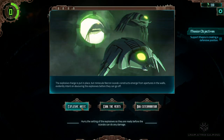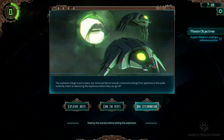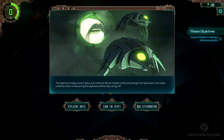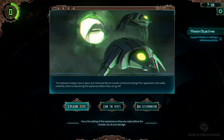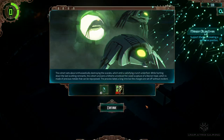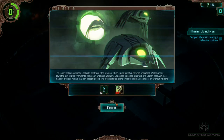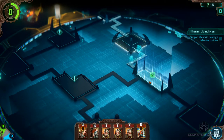Explosive haste — hurry for setting the explosives so they're ready before the scarabs can do any damage. Cork the vents — block the apertures to prevent any more scarabs emerging. Or bug extermination — destroy the scarabs before setting the explosives. Let's not use haste, haste can be the mother of mockups. Let's go for extermination. Got some Blackstone, the niches increased a bit but that's okay. Let's see what we've got in the glyph room.